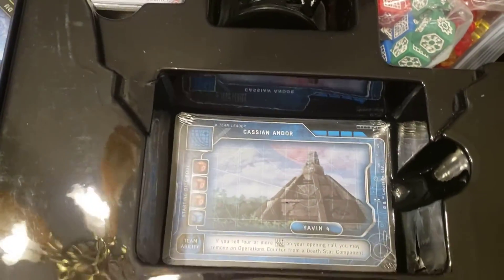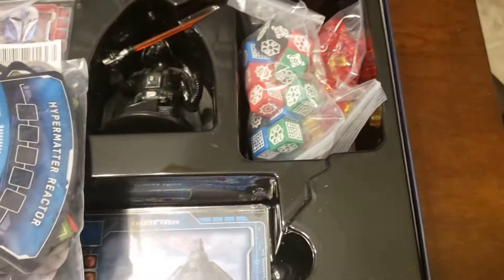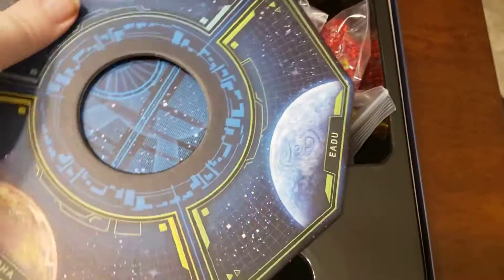The basic premise of the game: you're trying to defeat enough Imperials by rolling these dice and building up your team, so you can get different combos of dice to mitigate your rolls, before either 11 Rebels die or the Death Star finishes completion.